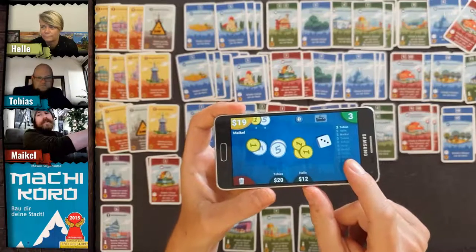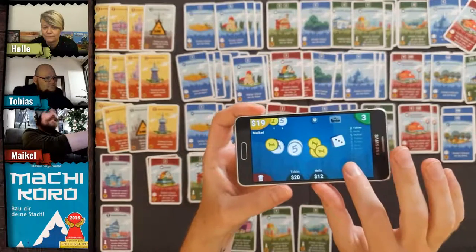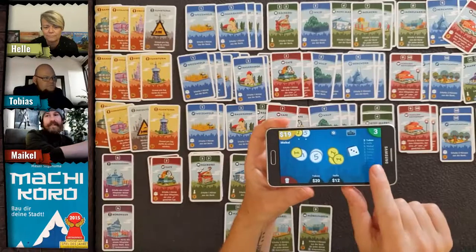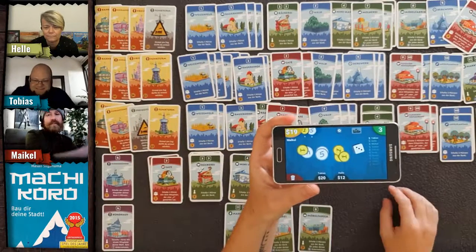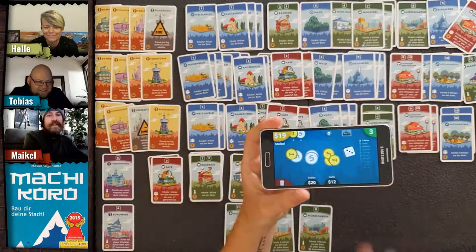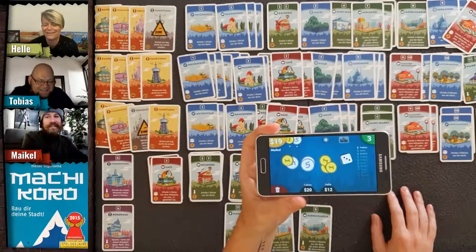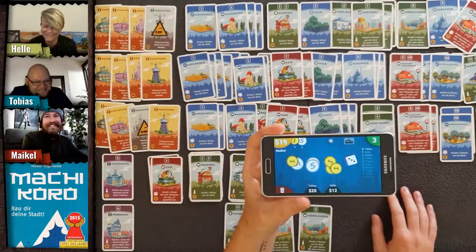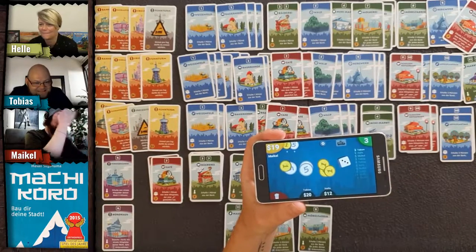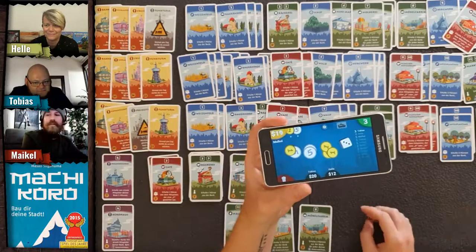The Machi Koro companion app is only available for Android — no iPhone version. It's not currently in the official Play Store because the data privacy notice is missing — the app collects dice moves and coin amounts. You can download it on BoardGameGeek by searching for 'Machi Koro companion app.'